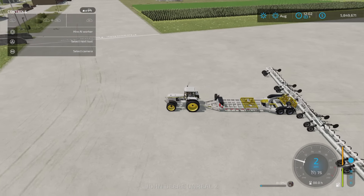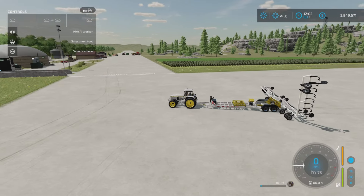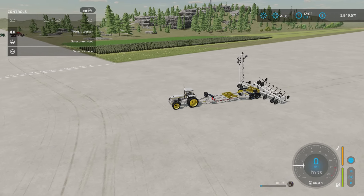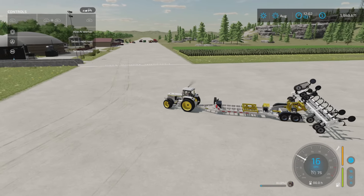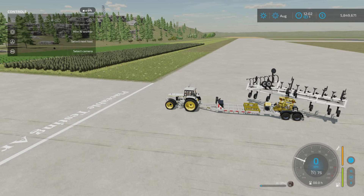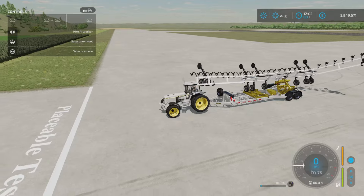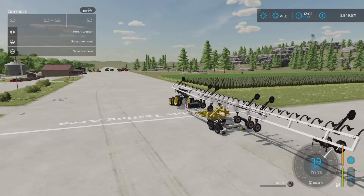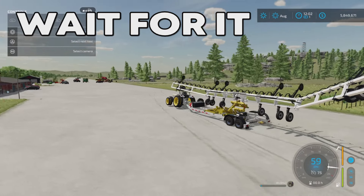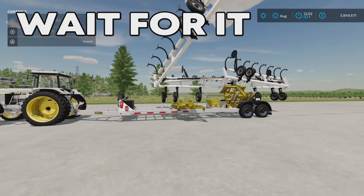Now I'm folding the trailer - fold cutter trailer - there we go. And now let's unfold the plow - and yes, we can. If you want, you can drive it like this. So it's a perfect plow trailer currently, but it's probably going to be a great header trailer also.